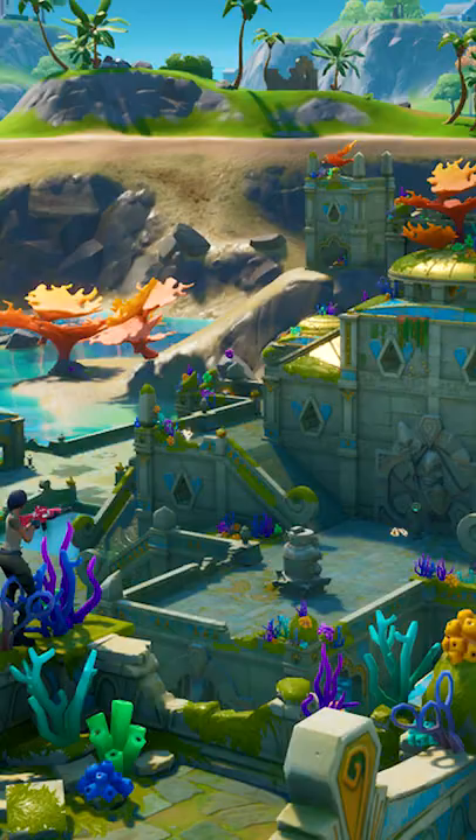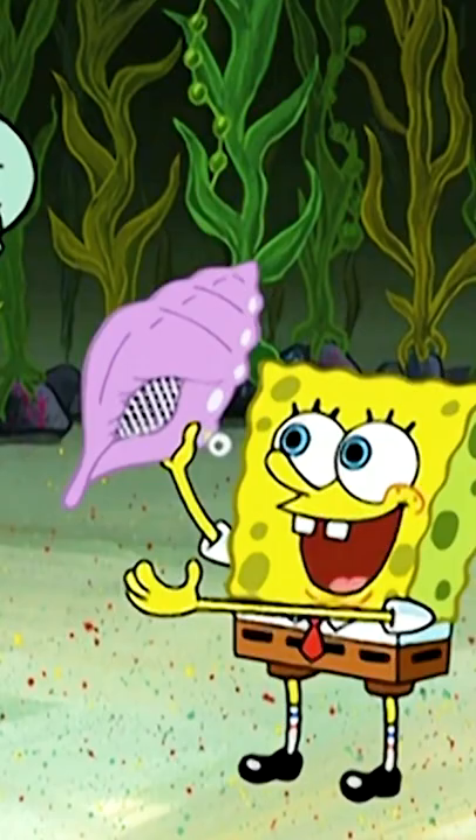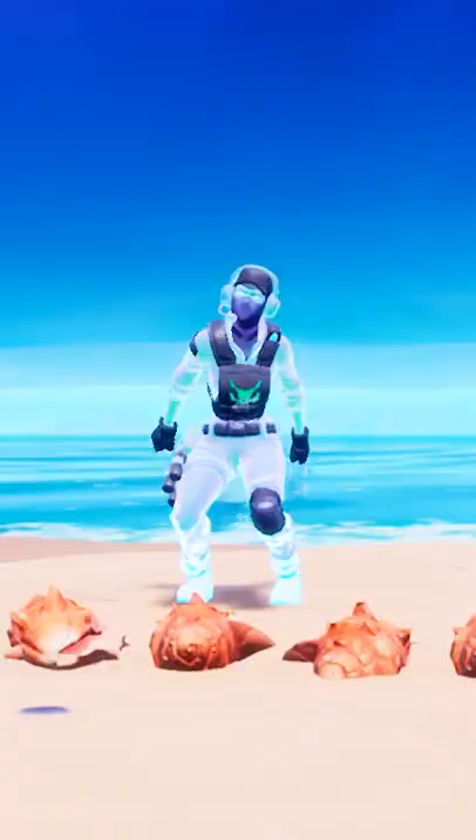Could this be some sort of Coral Castle tribute, or are we finally summoning the Kraken event? What do you guys think? Get magic conch shell luck when you use code Noski — now that you know about it.